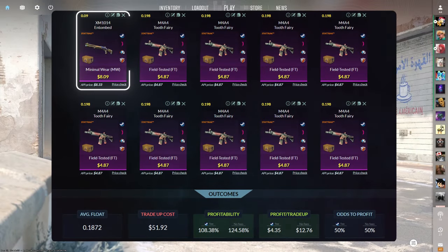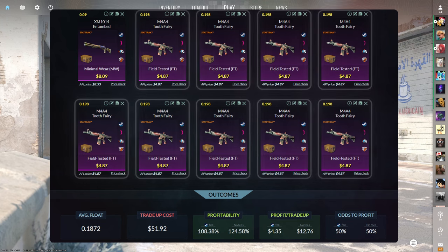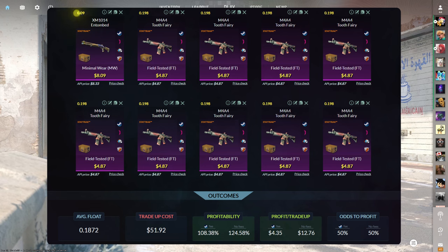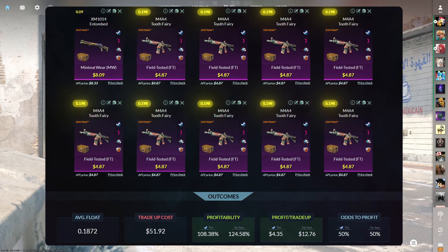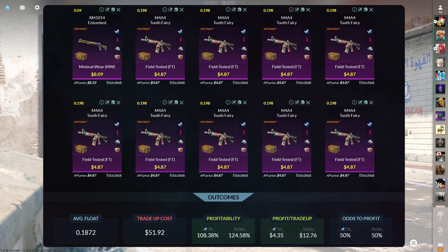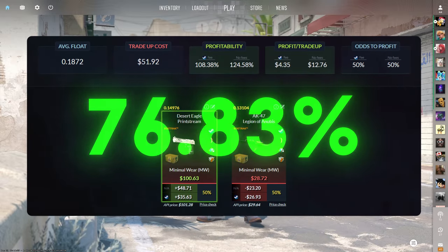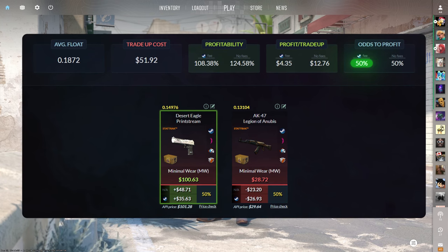This first trade-up consists of 1 StatTrak Minimal Wear and 9 StatTrak Field Tested classified skins from the Fracture Case, below a 0.1875 average float. The easiest way to do this is by getting the StatTrak Minimal Wear skins below a 0.09 float and the StatTrak Field Tested skins below a 0.198 float. Make sure to get the StatTrak Minimal Wear skin for $8.09 or less and the StatTrak Field Tested skin for $4.87 or less. This trade-up costs $51.92 total and has a 108.38% profitability after Steam fees, with a 50% chance to profit each time.